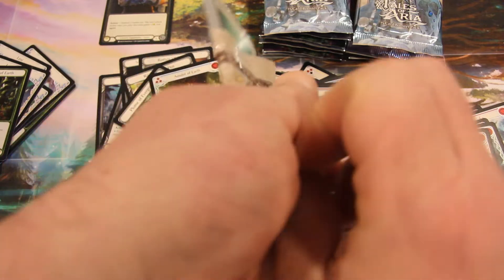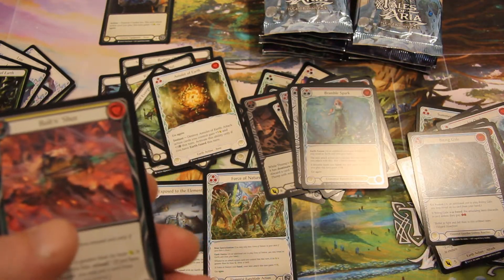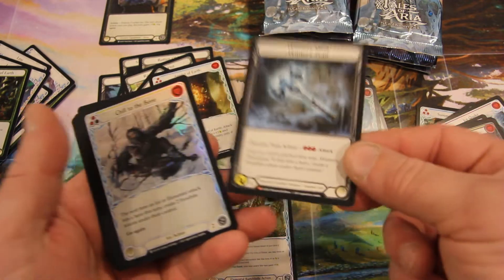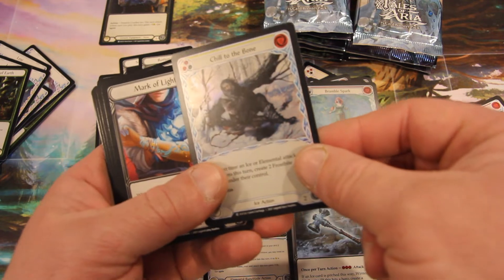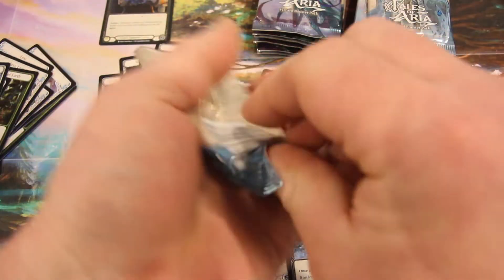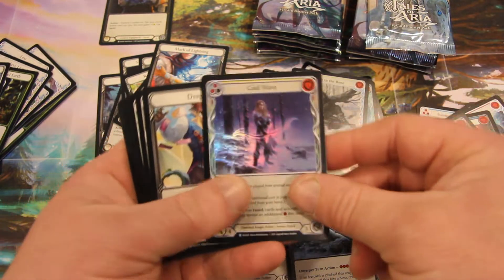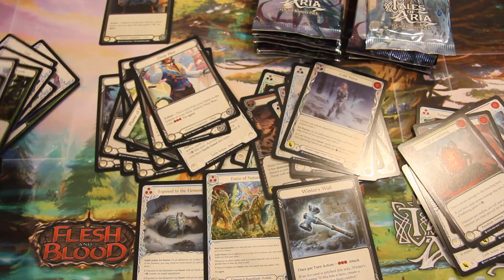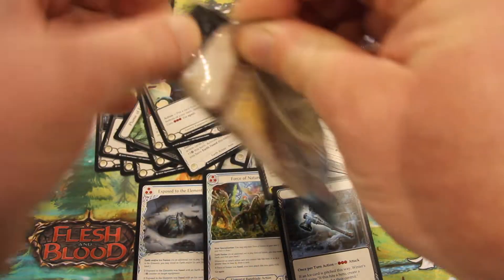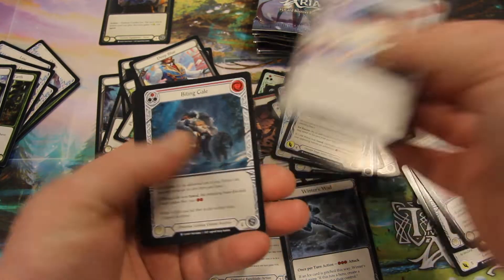Amulet of Earth. Because I like changing the meta, I like it twisting — I like that all the different heroes can have their time in the sun for different reasons, and they can all sort of punch each other in the face. Winter's Bite, Chill to the Bone, Mark of Lightning. I don't really like one set of things dominating forever until the next set comes out. I want things to be able to even change mid-stream — people come up with a new idea to deal with it, and their new deck tech works. Cold Wave, Deep Blue, Cracker Jack goes there.